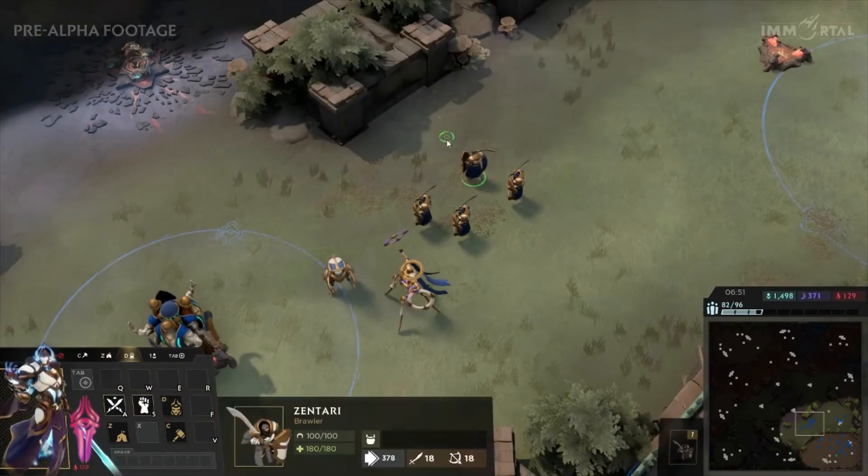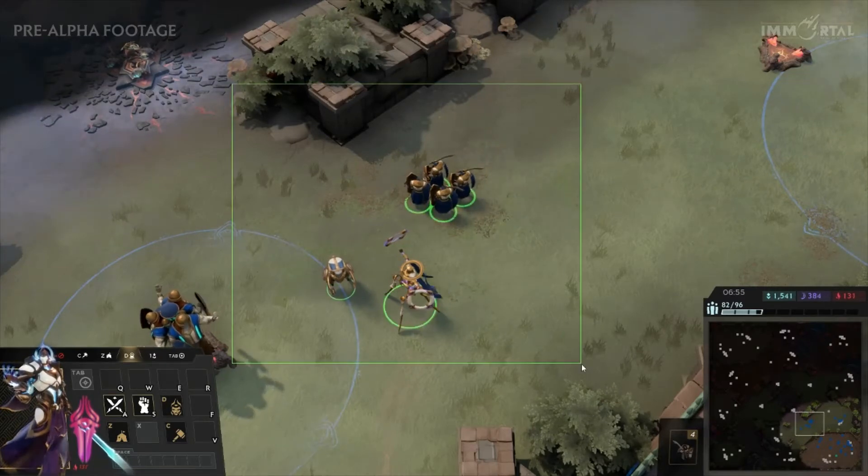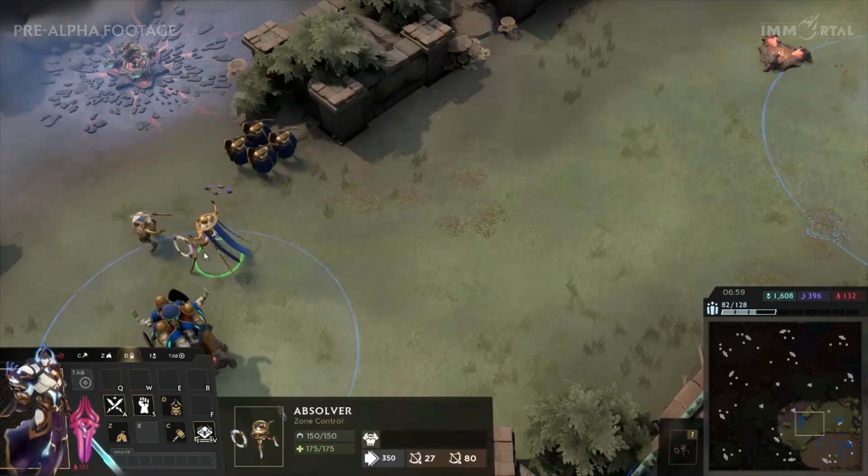Units can be selected by either clicking on them, control clicking on them to select all of the same type, or drag box selecting them. D also selects all units except for those already in an army group.